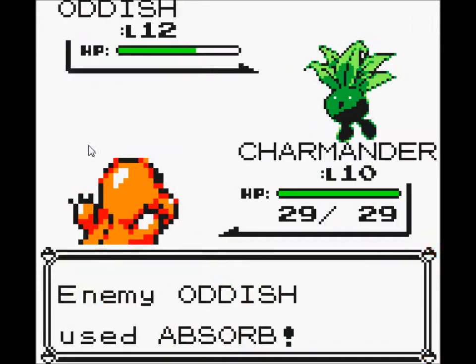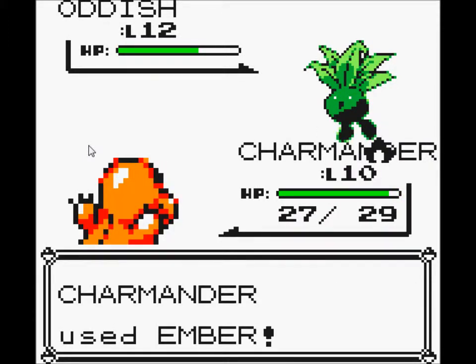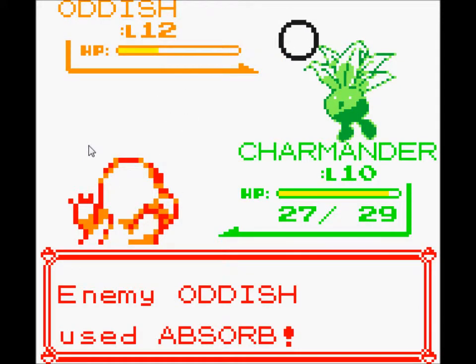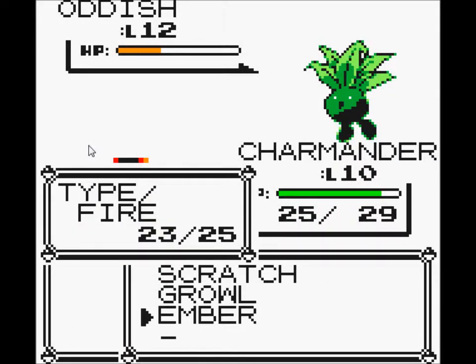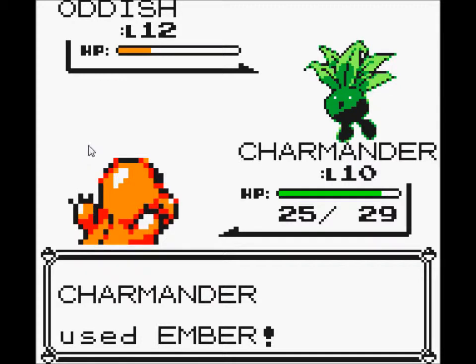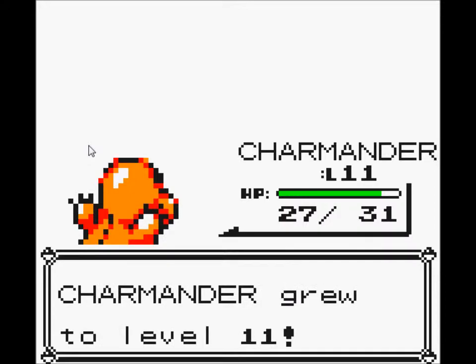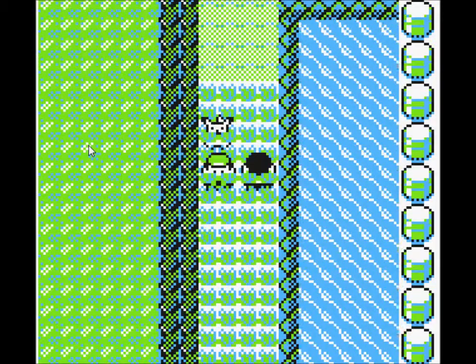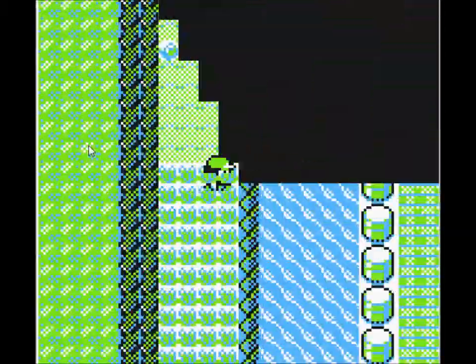Yeah, I'll most likely destroy this. Critical hit! Nice. Charmander is now level 11. Awesome. Let's do two more wild Pokemon to see if Krabby is in the grass. If he's not, then I'll go to route 25.